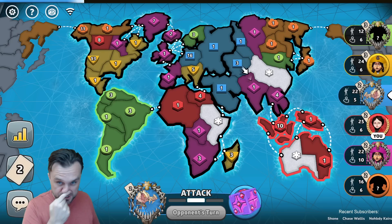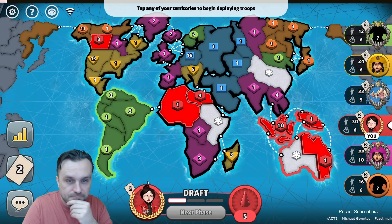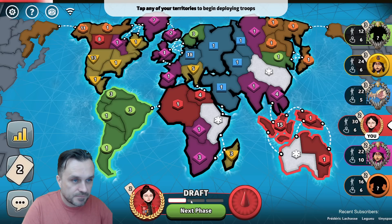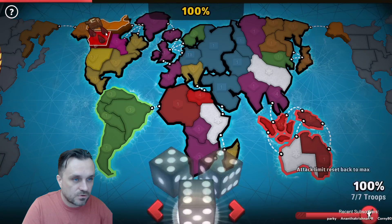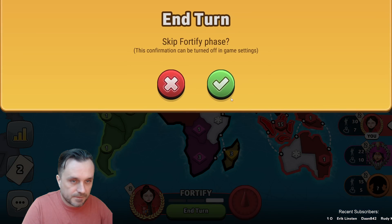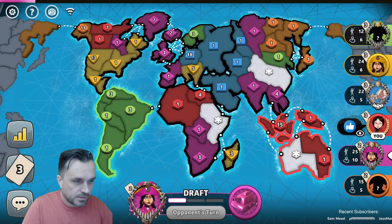Blue's just going to get a card and pass, and they're just going to stack — and I fully like their plan. I suspect blue is probably my best opponent here. We're going to continue to stack Indonesia because that's kind of our baby right now. No one seems to be really interested in Africa. So I think I am going to roll the eight in North America and pass my turn. Do we get a trade? A trade would be massive here. No trade. Blue, we can be allies.